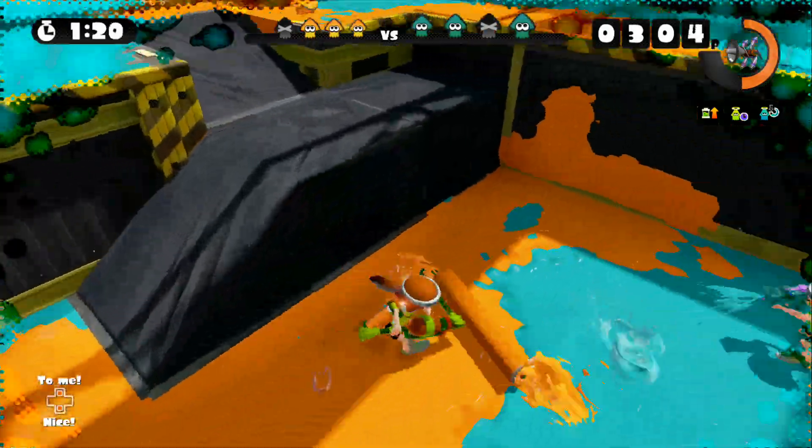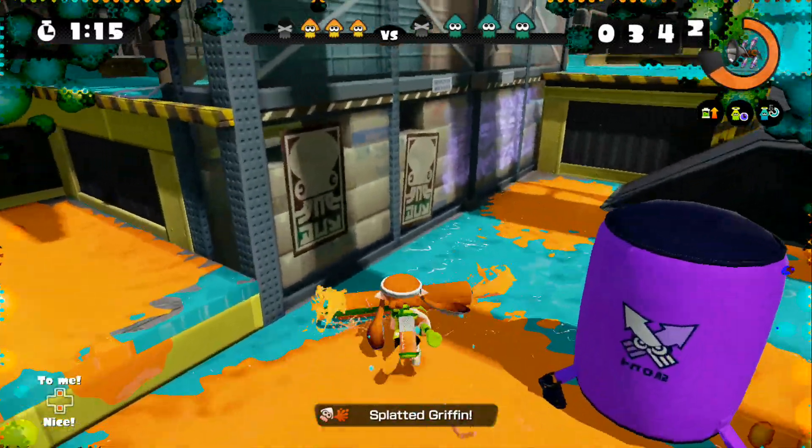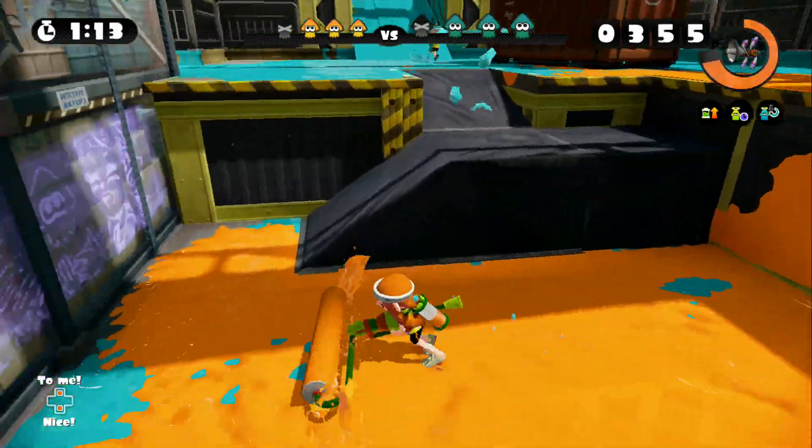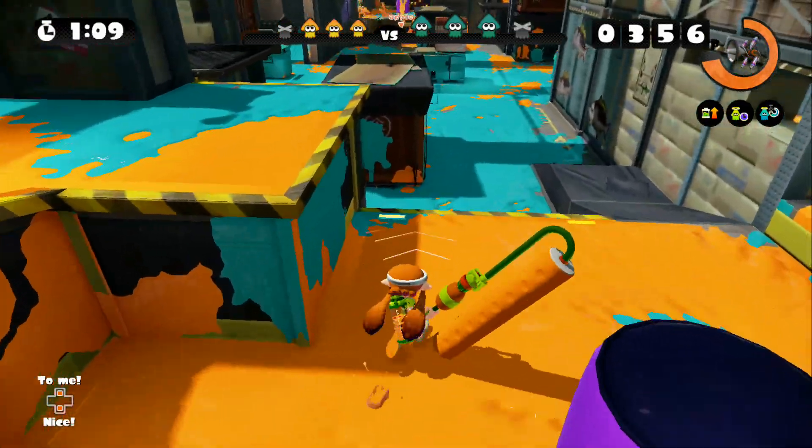Now that's what I've just done there: once you've respawned, if you tap on an ally on the map which is on your Wii U pad, you will instantly super jump to them so you can get in to give them some assistance.